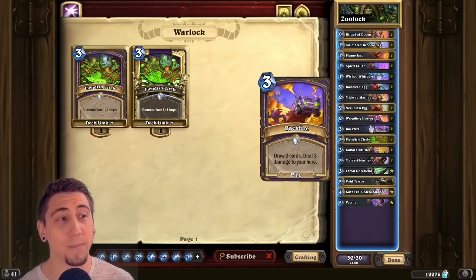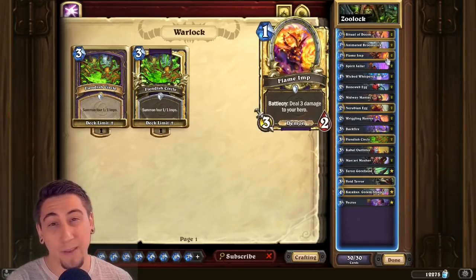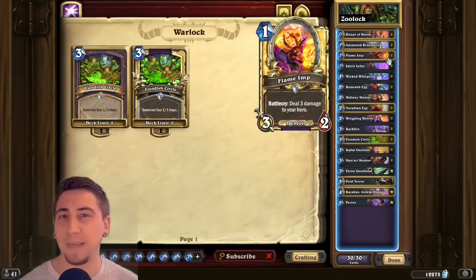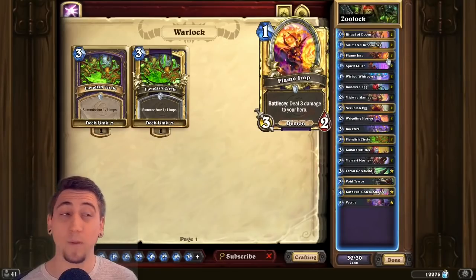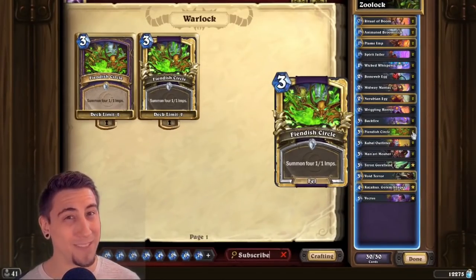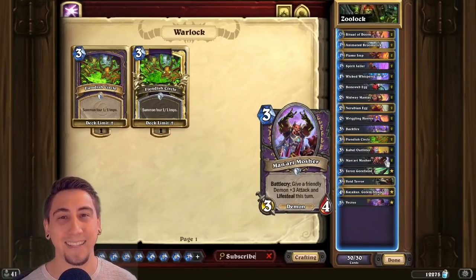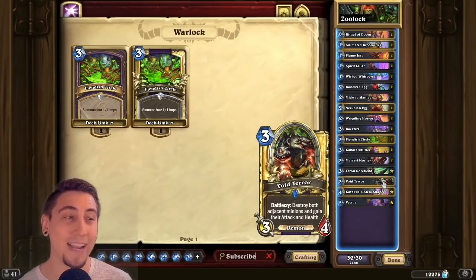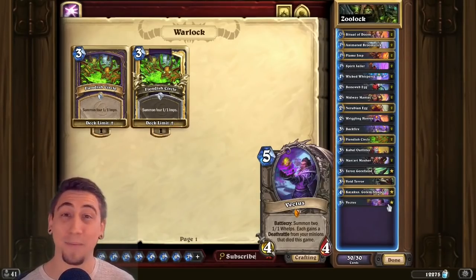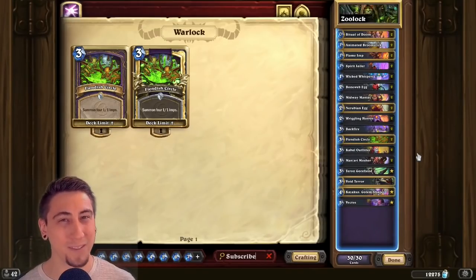Our draw package is Backfire, so we are taking a little bit of damage, especially with Flame Imps. We want to run a small demon package to help mitigate some of this self-damage. As long as we have a few demons — and by the way, the Fiendish Circle imps are demons as well — we can follow that up with a Minari Mosher for some big healing. Then we have Terran Gorefiend and Void Terror to break our eggs, and Vectis to get those egg deathrattles back again. This deck is very sticky and very explosive as well.